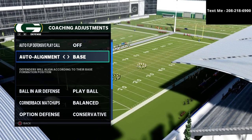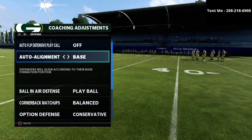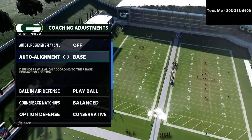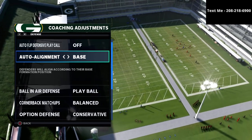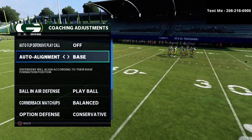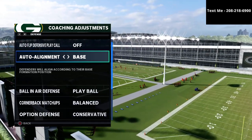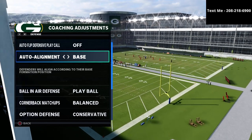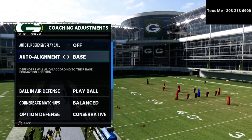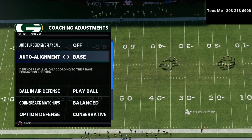The reason we're base aligning is that bunch, bunch tight-in, and really any compression set — if they're going to have success — wants to throw the ball outside the field. Any compression set, whether tight or bunch, is essentially relying on a misalignment to get outside leverage on your zone drops and throw outside them. By base aligning, specifically against compression, our zone drops play wider. You wouldn't do this against spread, doubles, or trips tight end — primarily against bunch tight-in, tight doubles, tight offset, and bunch.